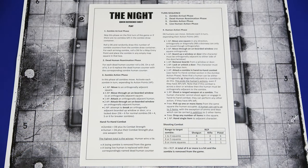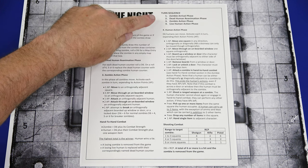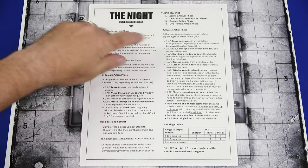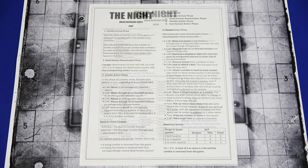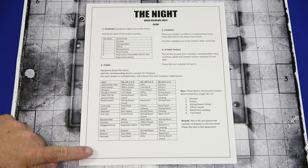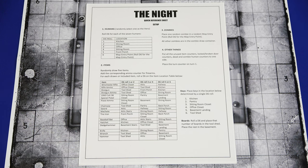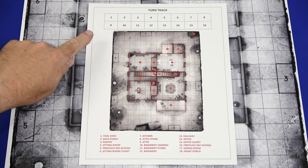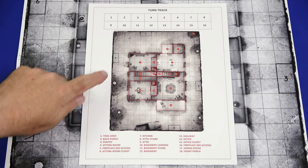Next we'll take a look at the player aids. The first one is the quick reference sheet. Top right we have the turn sequence, and then all the steps of the different phases are laid out under the sequence of play. On the back, wave setup for humans as well as zombies and other items, and then a listing of the different items you're going to be able to get in the game.